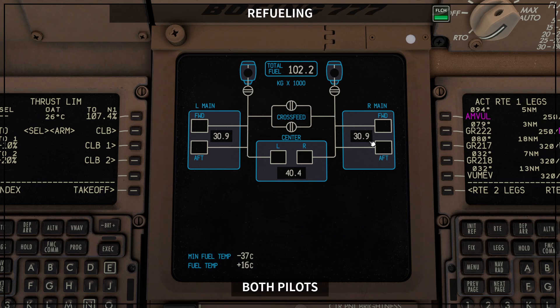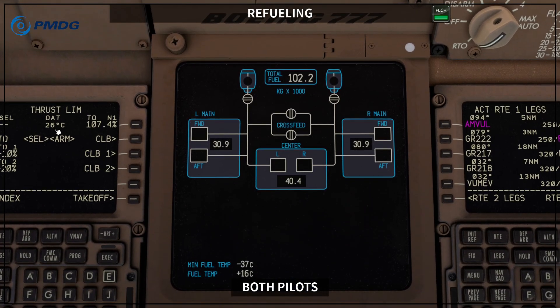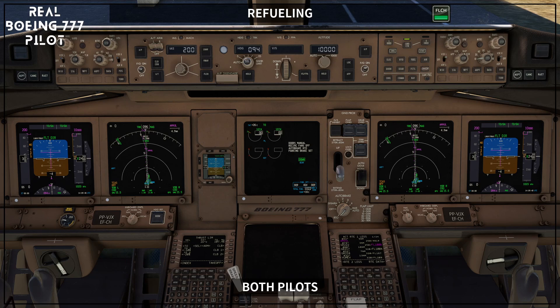Total fuel at 102.2, with 39.9 on the main tanks and 40.4 on the center tank. You also have your minimum fuel temperature from the FMC and your current temperature, which is plus 16. Note that the current temperature is shown here, but the minimum fuel temperature you need to check on the FMC or on this page — it is not shown on your ICAS display. These are the two options for checking your fuel quantity and distribution. Usually pilots do it through the standard ICAS indication and only open the fuel page if they are in doubt about something.